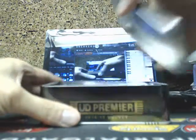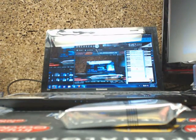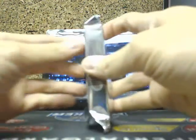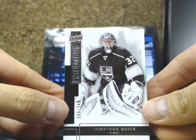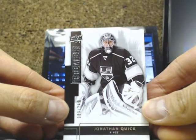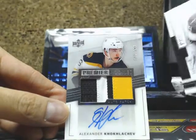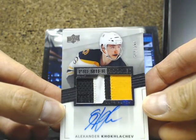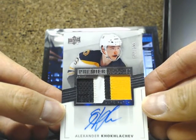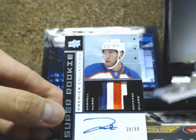So we start to break off with a Jonathan Quick, number 3 of 249. And a 3-color 4-break Acetate Rookie Patch of Alexander Koklychev, 77 of 299. Missed his jersey number by 1 there. That's not a bad one, Koklychev.